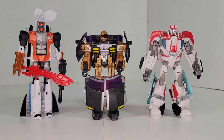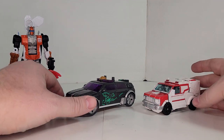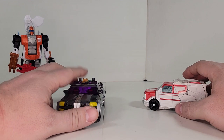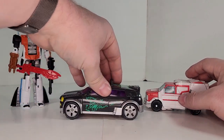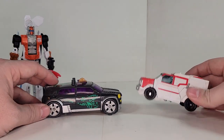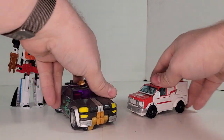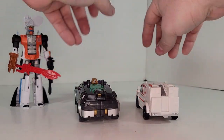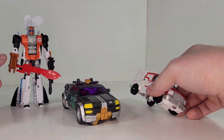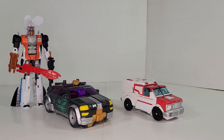Since we only got two molds, we can go ahead and do a mold comparison. Here we have the Cannonballs in their alt modes, and they both look pretty good. I actually do like the Cybertron version — the one repainted as Red Alert — it's a pretty neat kind of lowrider with a lot of cool transformation gimmicks. The Prime Ratchet mold also has a lot of cool gimmicks built into it, so it's kind of the same that way. The vehicle mode is unchanged from the original Prime Ratchet.